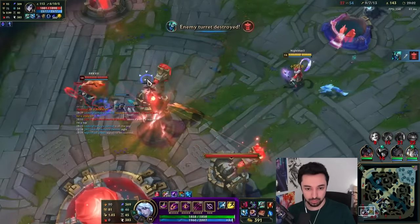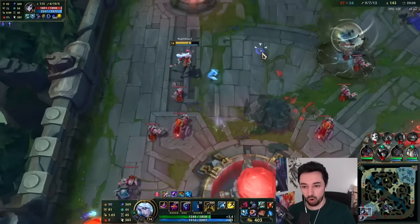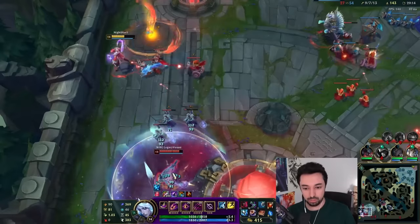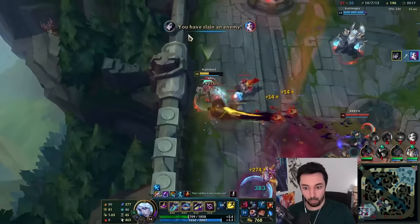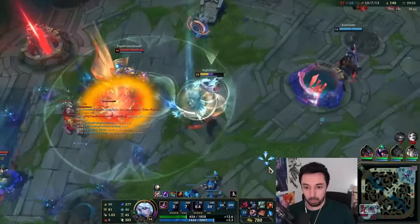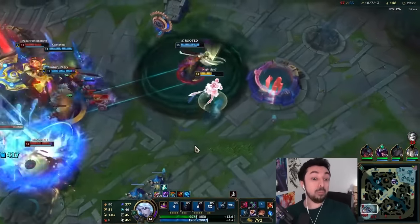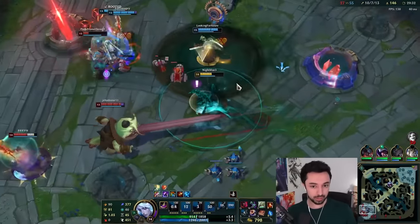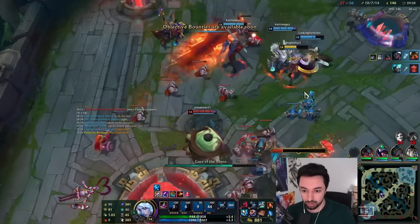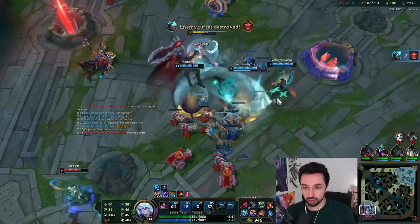Let's see if we can make our abilities happen. I just need an EW. Missed. Instead of EW, I can just press R. Watch the CC — boom, boom — he's CC'd, boom, boom. Shields. Crowd control.